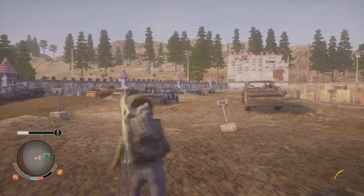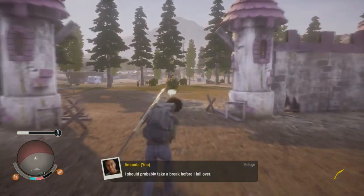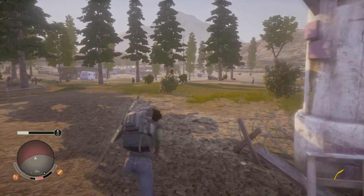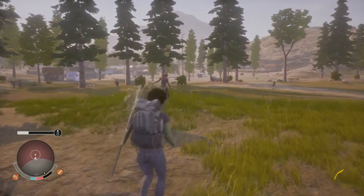First, what we're going to do is look around the map for a zombie so we can get the zombie to kill us. I'm going to show you guys that I'm going to get our character back. So what we're going to do is go to the zombie and let them kill me.